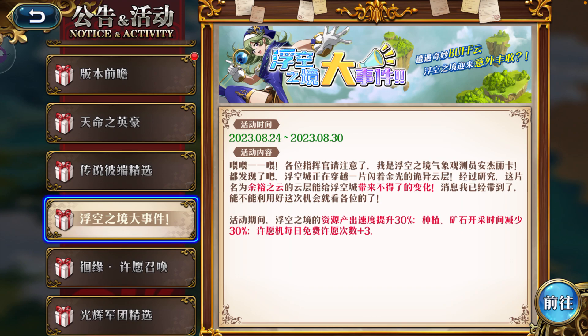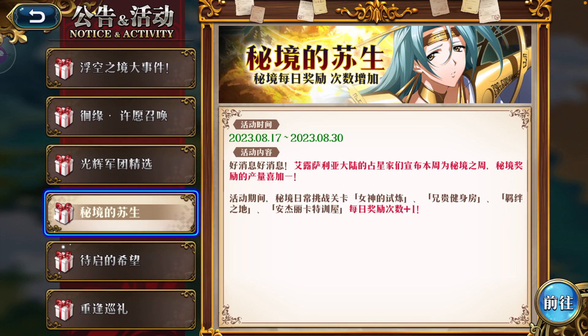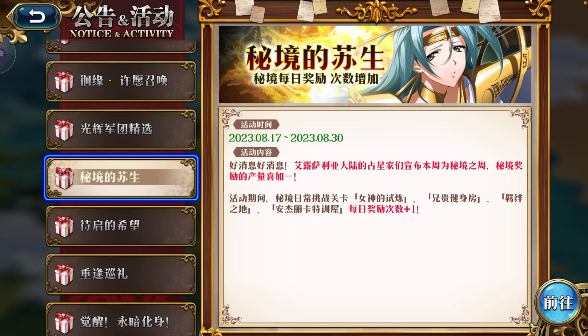We'll have this floating city big event where a lot of your items output will be increased by 30% and plus three to your wishing machine. Then you're going to get more Goddess of Light, Aniki, and Angelica. Also, the swimsuit skin release and double Gate of Fate.